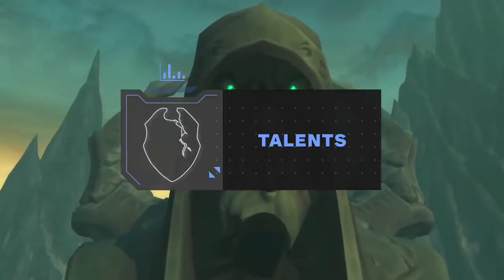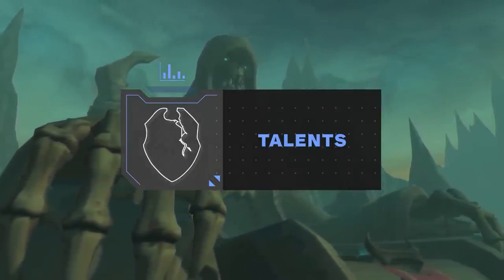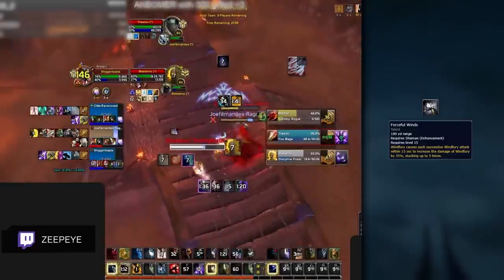Moving on to talents, most are quite set in stone. However, there are basically two different builds you can go with, depending on what legendary power you play. At Row 15, Forceful Winds will be your staple talent choice when playing with Doom Winds, providing an exceptional amount of extra damage.